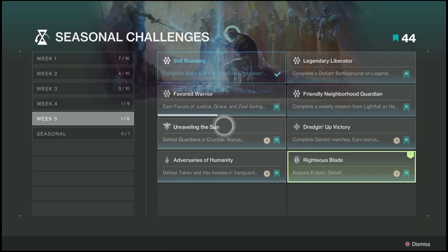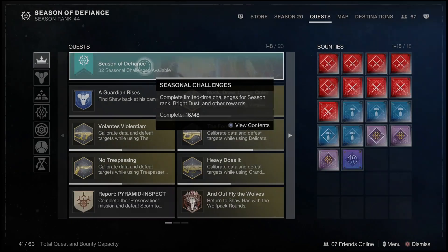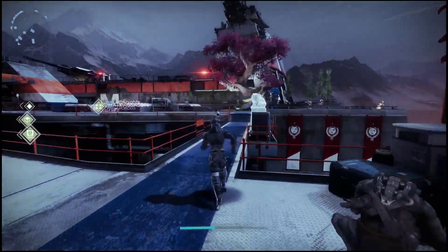What is going on everyone, Guiding Light here back with another quick Destiny 2 guide. In this one I'm going to show you guys how you can complete this Week 5 seasonal challenge, which has you acquiring the Ecliptic Die Blade. In order to get your hands on this, what you will need to do is simply go to any of the vendors in the tower.